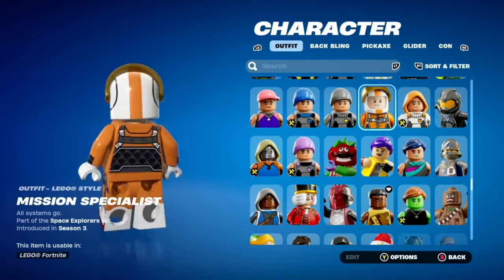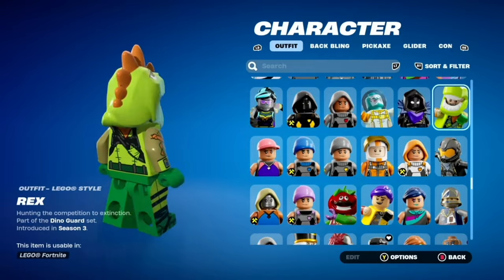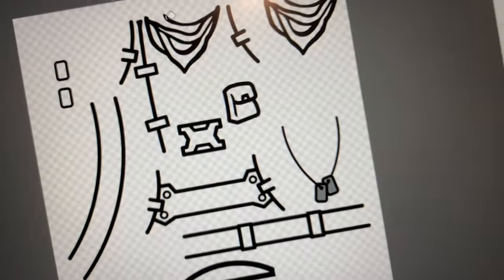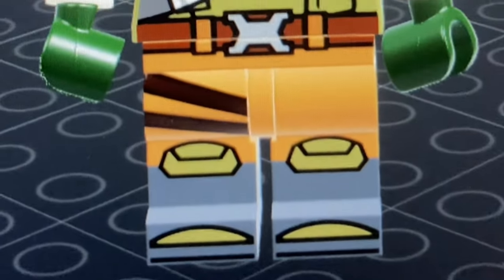Before I start making the locations, we need some people to populate them, and what better characters to make than the OG default skins. It only makes sense to start off with Jonesy. I began by designing his torso, with several straps, pockets, a neckerchief, dog tags, and a belt. Then I designed the legs, with some straps, boots, and padding.